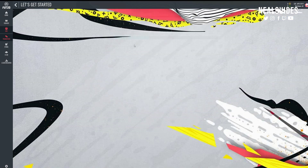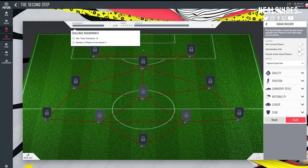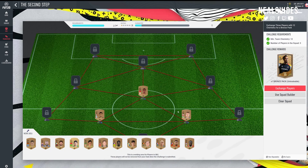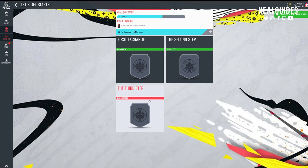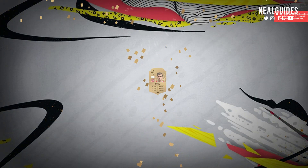Then go back to the SBC and do the second step. I need 12 chemistry, so I just need two links. I'm going to try using the squad builder again with bronze players and build. As you can see, it's done it for me - picked three players giving me the chemistry as well. You can figure out which players are in which nation and choose off-nations since you only need 12 chemistry. Then you can start to accumulate packs one by one, step by step, getting more and more packs.